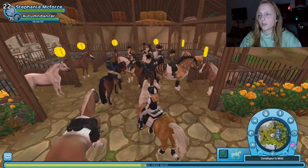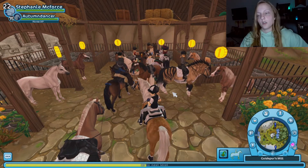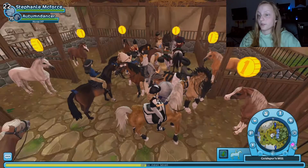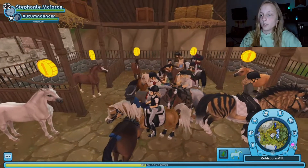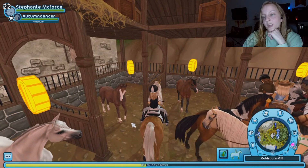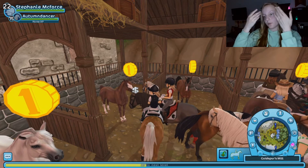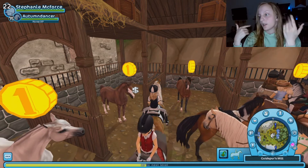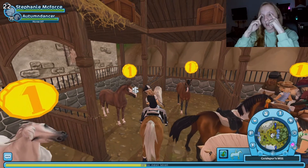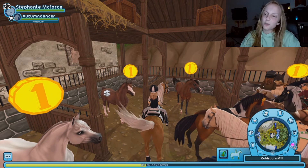They've given us more options for names and it's also supposed to be that you can give a horse basically a name with only one word instead of two, so I could have called my horse Autumn instead of Autumn Dancer - but I like Autumn Dancer so I'm going to stick to that name. Let's see - I'm not going to buy this one, I'm not a fan of the color. This white one I said I'm going to update. I'm not a fan of when the white crosses over the eyes - I've never been a fan of it in real life or in horses in games.